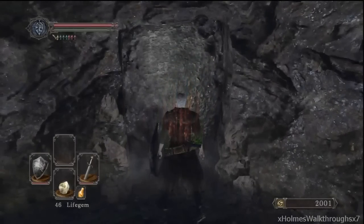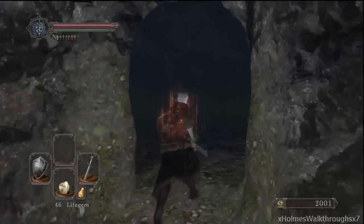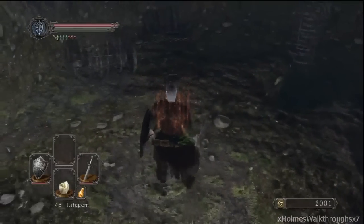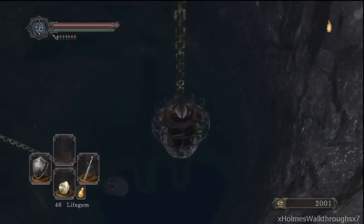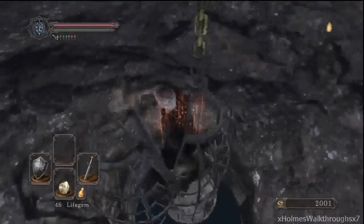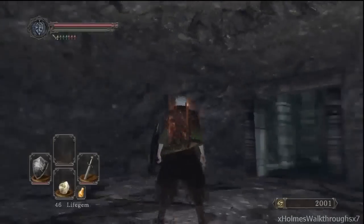Just press X on this rock here and it'll move out of the way. There's a large nameless soldier in this area, and be careful not to fall down — it's death. Let's head on up. There are like two holes right here for these contraptions. How does it even move? Must be some sort of mechanical things going on up there.